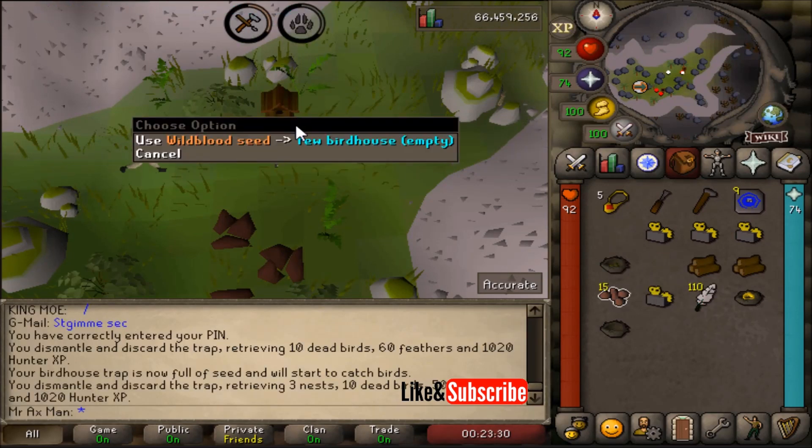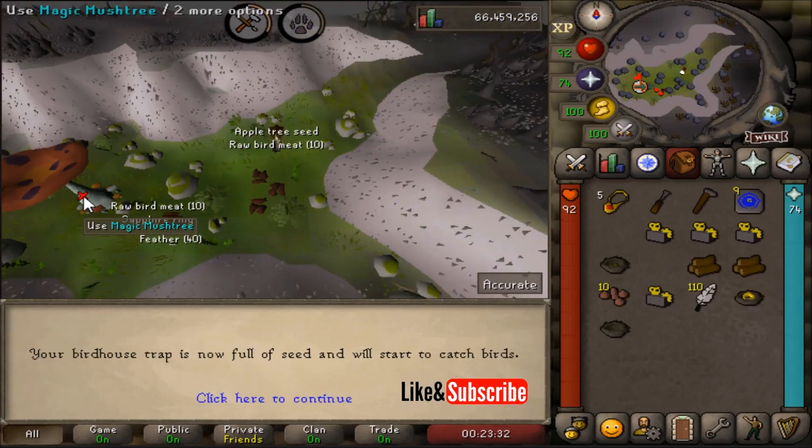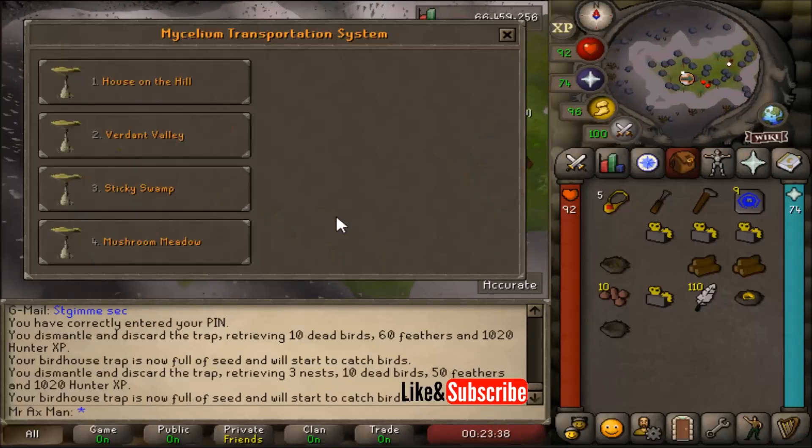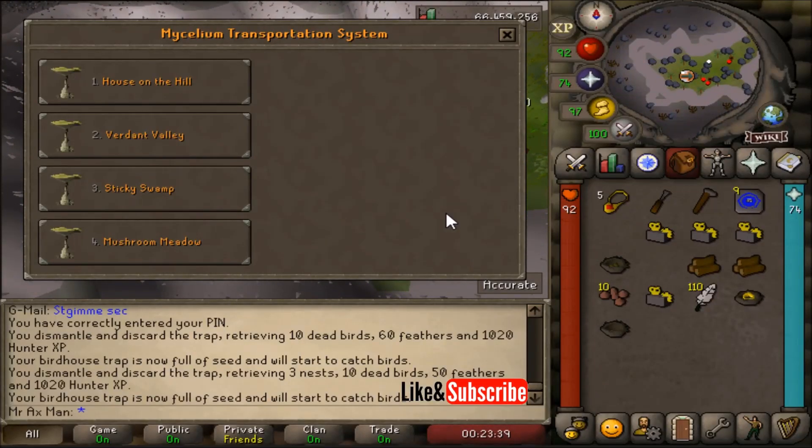Now some people do actually have the birdhouses already set up, which might save a couple seconds, but then it does require you to have extra clockworks, which does require more space in your bank to be taken up.